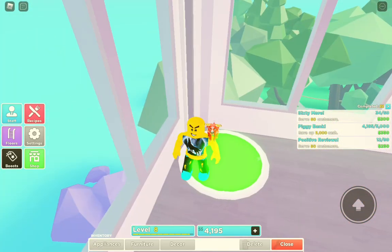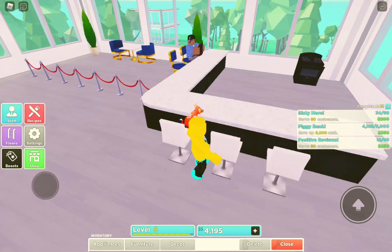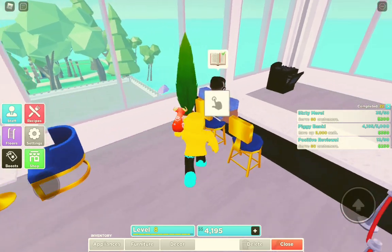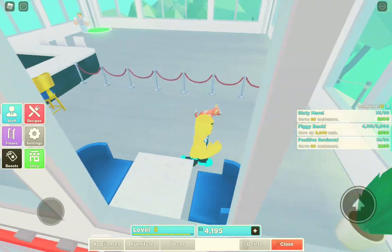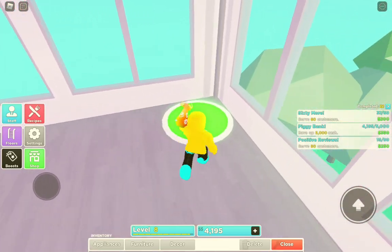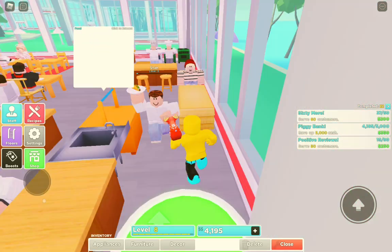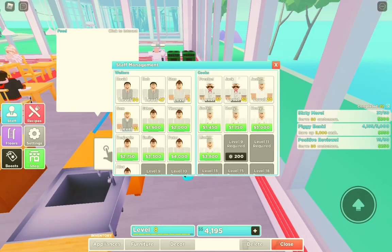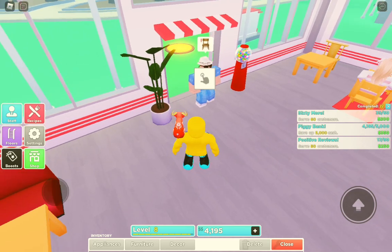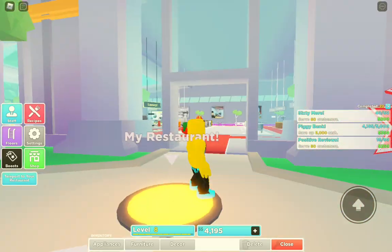This is the third floor — this is for the rich people. This guy isn't rich, let me get these people. I got some staff — the staff that don't have money or aren't great. So here we're gonna be playing, and the first thing we're gonna do is go to the shop.